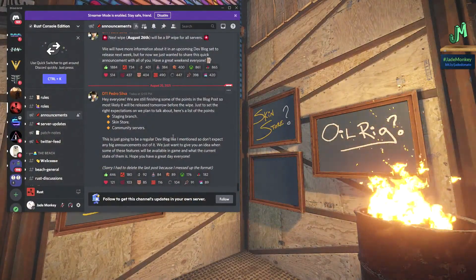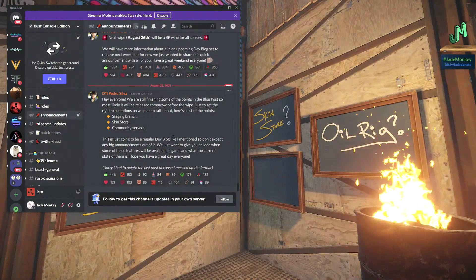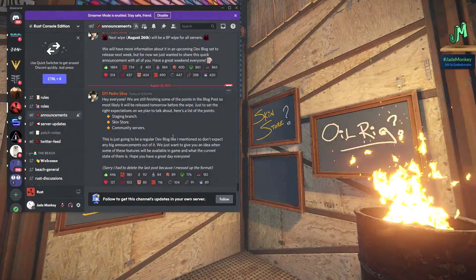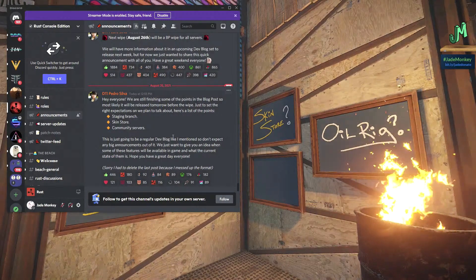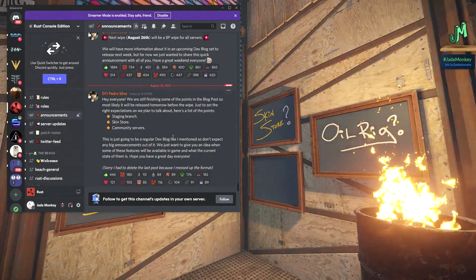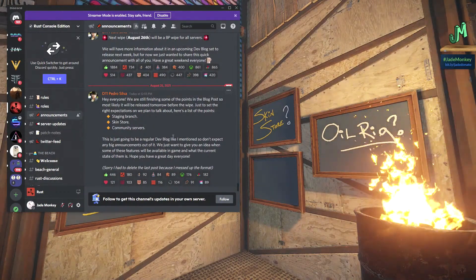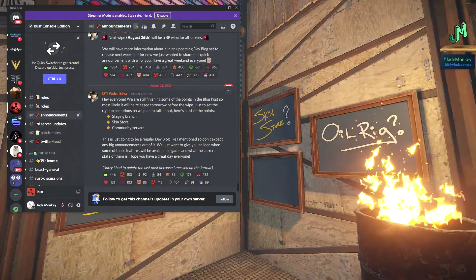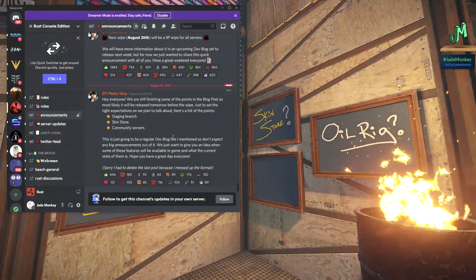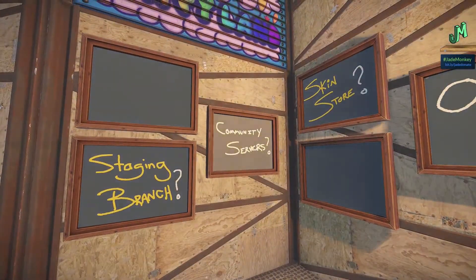Pedro says: 'We're still finishing up some of the points in the blog post. Most likely it'll be released tomorrow before the wipe, just to set the right expectations on what we plan to talk about. Here's a list of points: staging branch, skin store, and community servers. This is just going to be a regular dev blog, so don't expect any big announcements out of it. We just want to give you an idea of when some of these features will be available in-game and what the current state of them is.' Nothing earth-shattering — just an update on things, which is great.